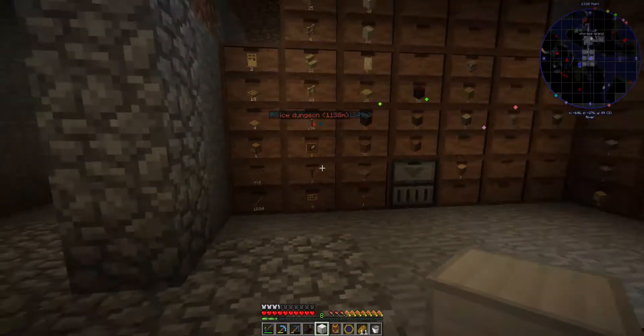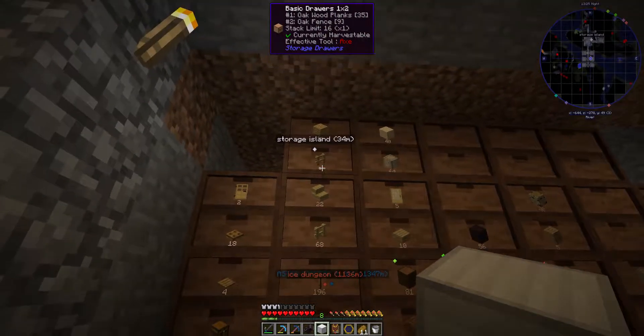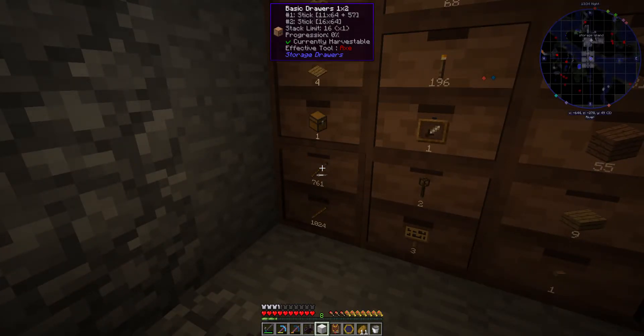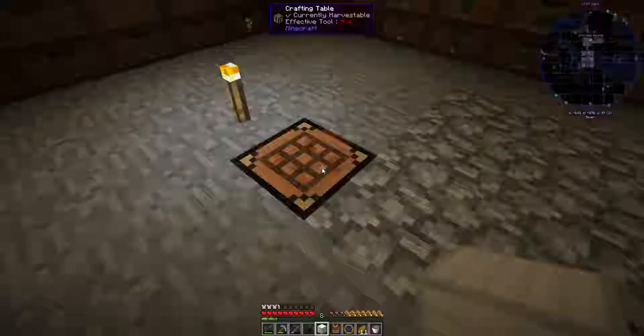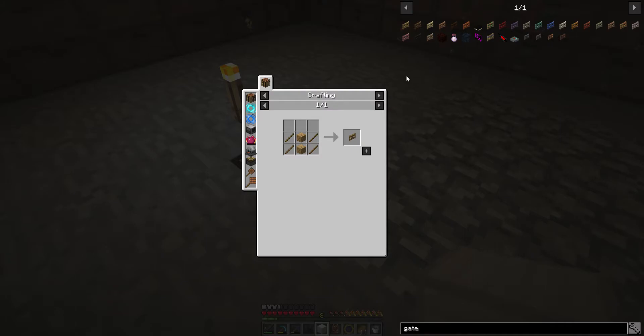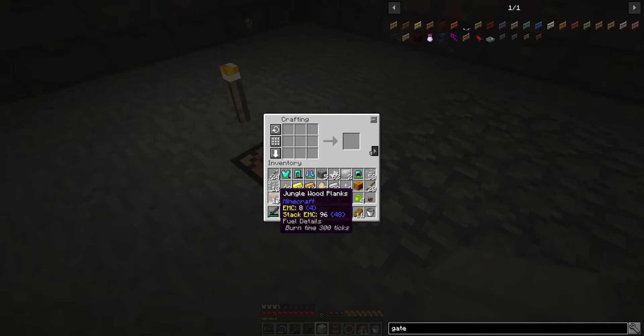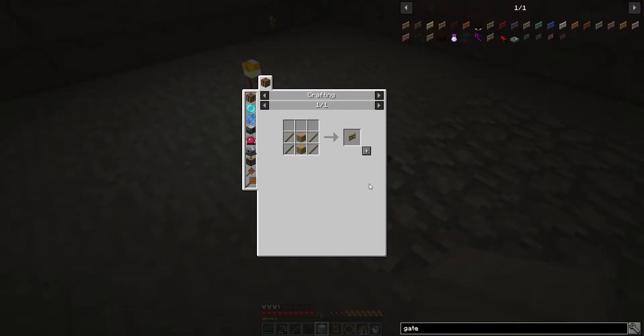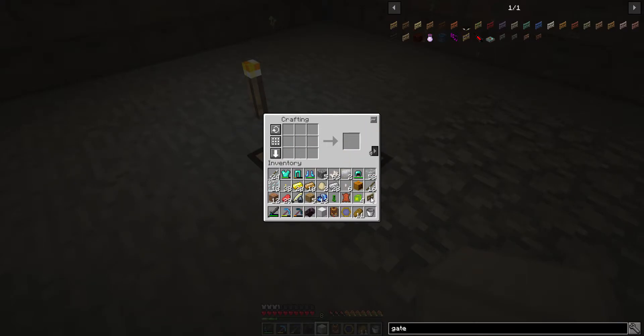Let's go to the wood section. Those are fences right? Fence, fence — I don't have any gates. I forget, I haven't made a gate in a while. I guess you can't use jungle wood — they're going to be that picky. So I got one.